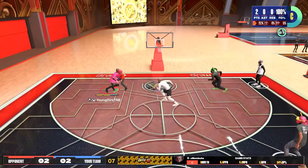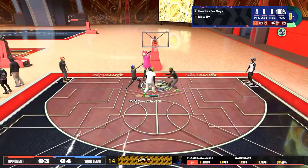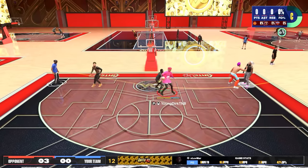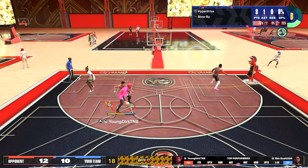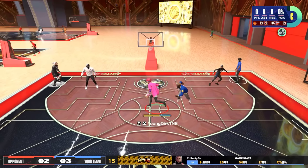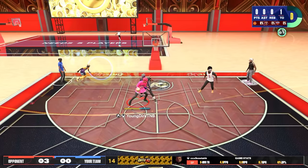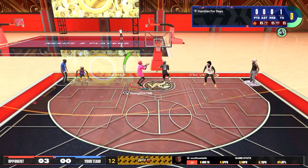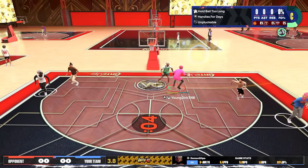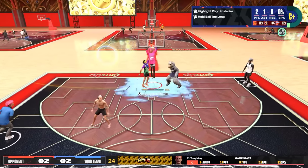For post scoring, unless you have a super high interior defense, I am going to score on you. The drop steps and post spins are just really broken this year. Any time a guard that's six-six or less gets on the court against me, it's a free bucket in the post every single time. Then they back up thinking I can't shoot, and I hit the three — this build is literally unguardable. It can score on you in so many different ways.